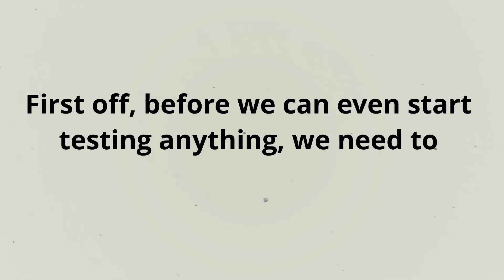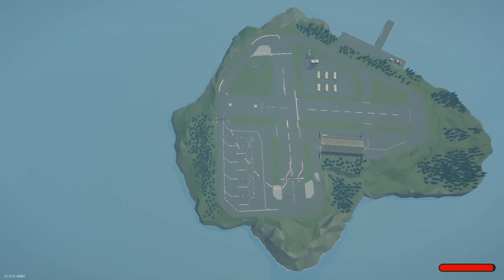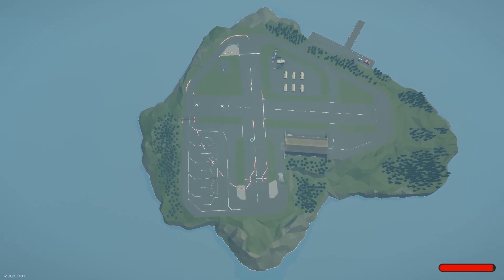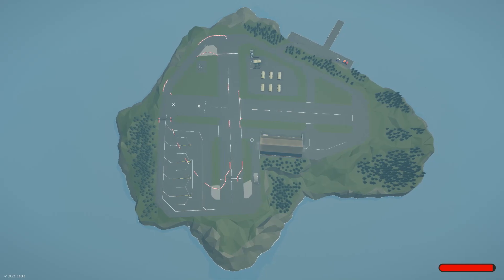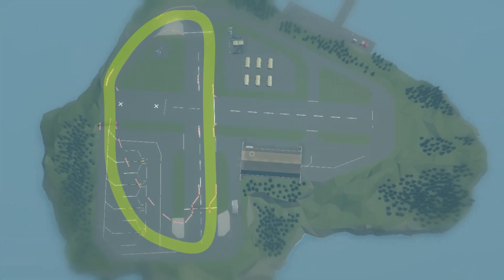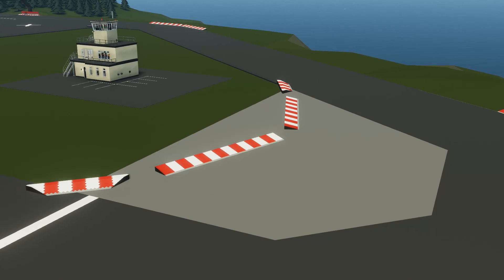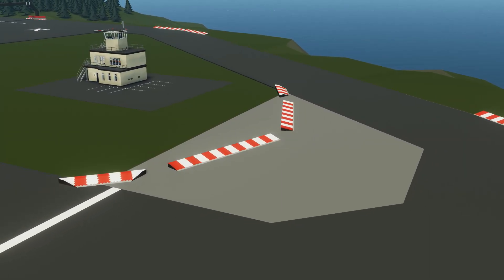Before we can even start testing anything, we need to design and build our very own test center. The military island works the best because it has a large level concrete area, three wide open sections of track, and a circular layout that contains everything we need in a relatively small space. This loop right here seems to be perfect — it has two open sections for top speed, one treacherous corner, and a thin section that will give any car with less than spectacular handling a hard time.